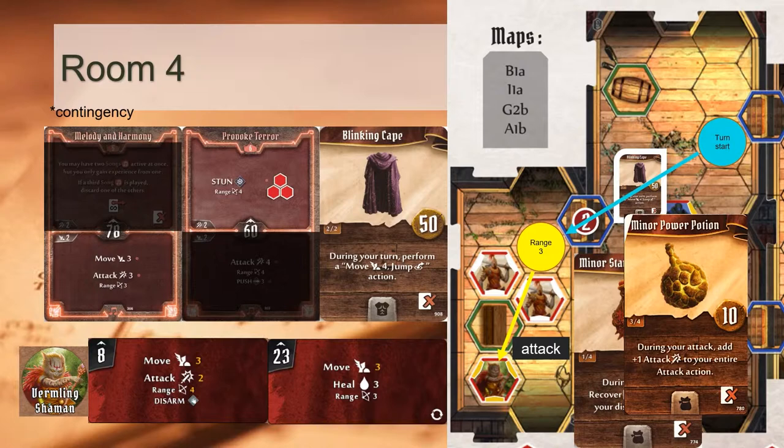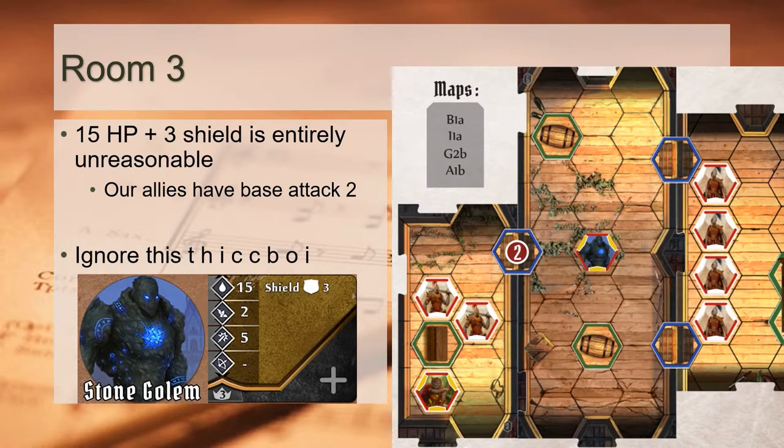That's all the items I'll be bringing for this scenario. The Soothsinger is fairly item independent, so we're saving all our items for the final room to deal with the shaman. Room 3 contains a lone elite stone golem. As it turns out, this is practically impossible to kill even with support from our bandit squad — shield 3 is just far too much for the base attacks our allies sport, and the golem hits hard as well, easily one-hit killing the bandits. We unquestionably avoid eye contact with the stone golem, instead darting towards the final room as quickly as possible.